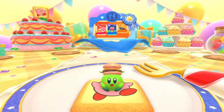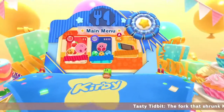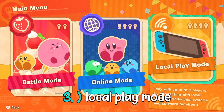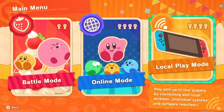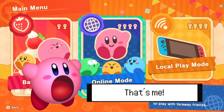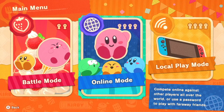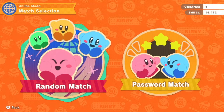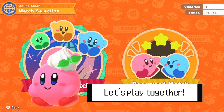Let's talk through the main game options. Battle and local play mode are both great for larger groups looking to play together, whereas online mode gives freedom to solo Kirby's looking to play with strangers. For the sake of this video, we'll be focusing on online mode, as that was the one I played the most as a solo player. Online mode gives you the option of linking up with online friends via a password, or simply jumping into a randomized lobby of other players looking to battle, which is what I've done throughout my playthroughs.